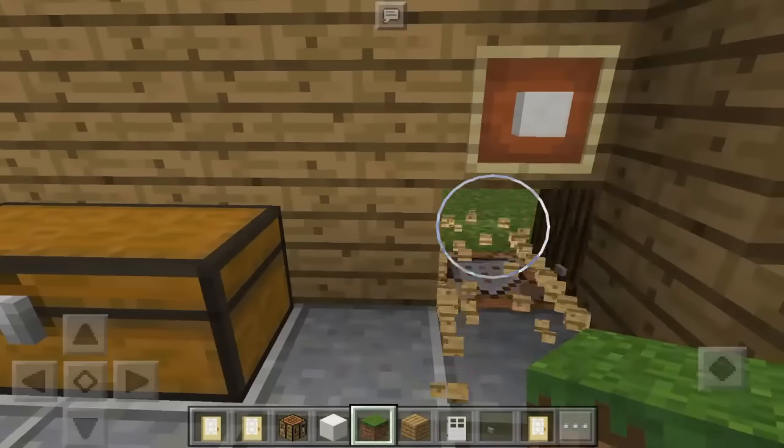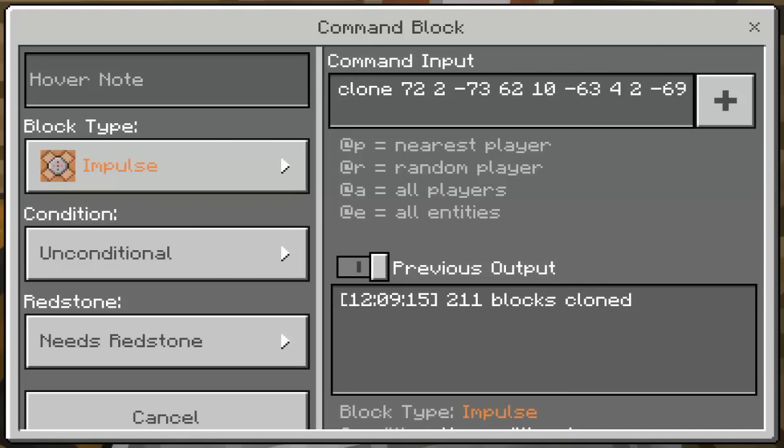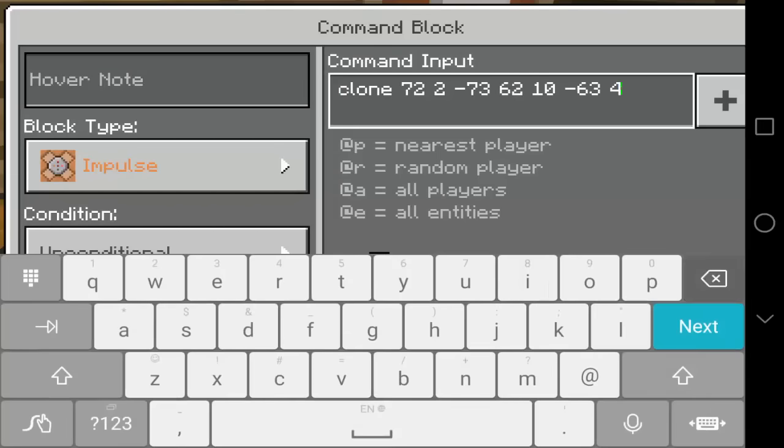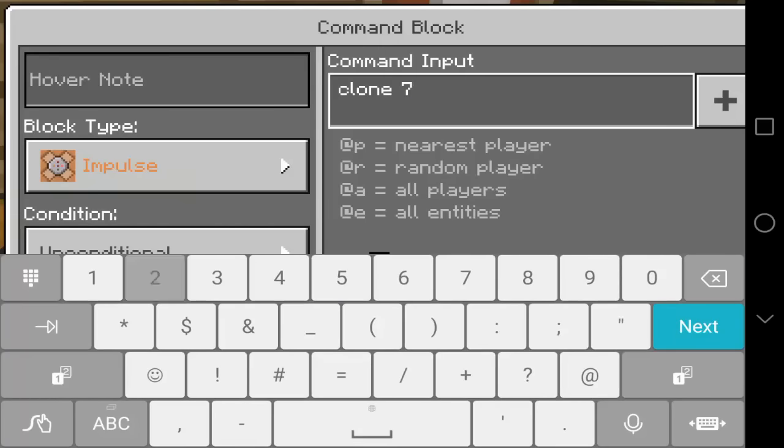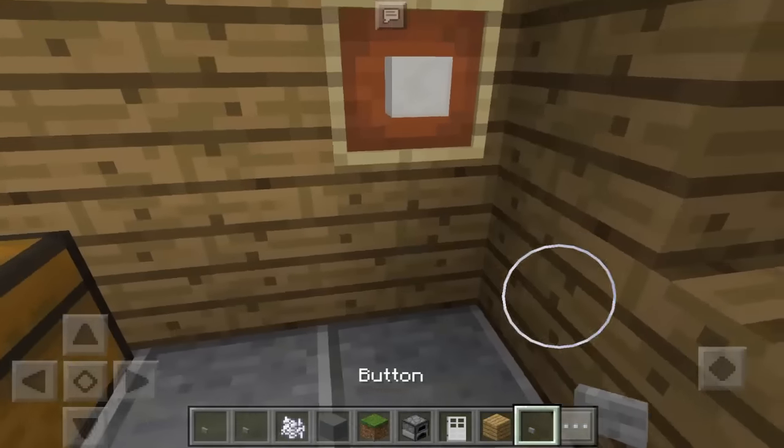Now let's go inside the wooden house. We can hide a command block here — break this block and there's the command block. Since we changed the coordinates, let's update the command. We're going to type clone and then the coordinates of the modern house: 72, 2, and negative 73, going to 62, 10, and negative 63. The destination is the fifth set we got: 55, 2, and negative 94.